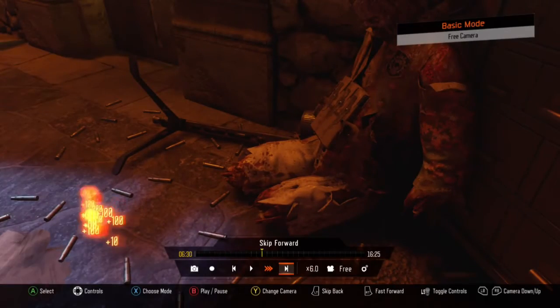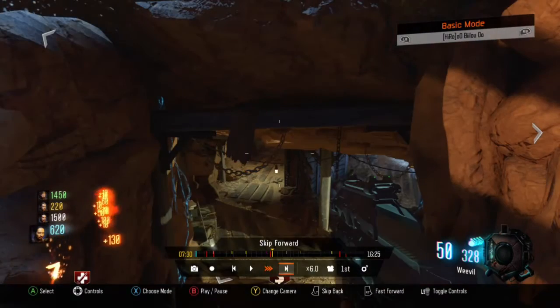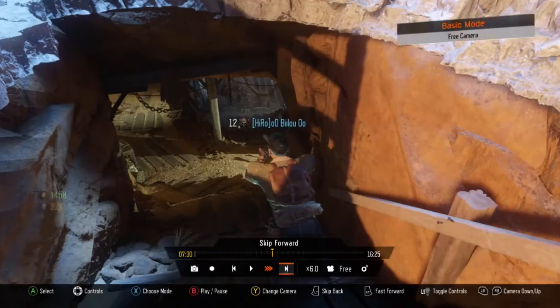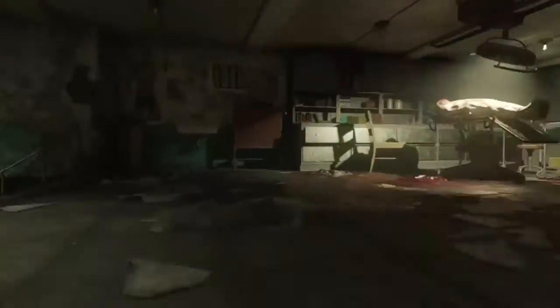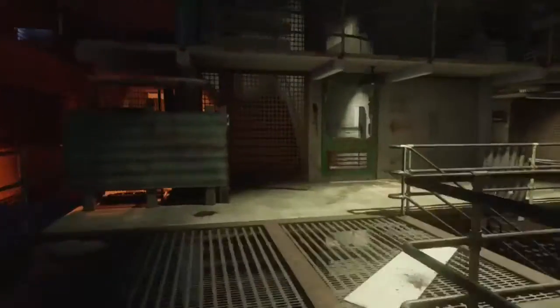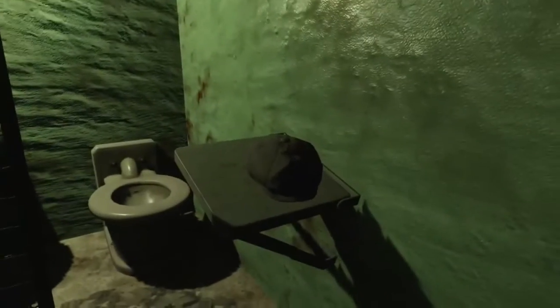For my third easter egg, I think I'm the first one who discovered it. It's the Weasel's hat from Mob of the Dead. Follow me where I'm going right now and you will see it — it's right over here, lying on the table. Weasel's hat.